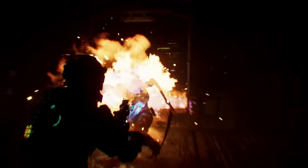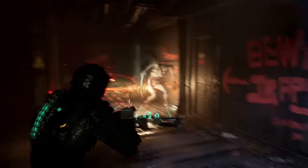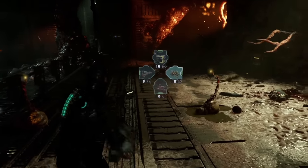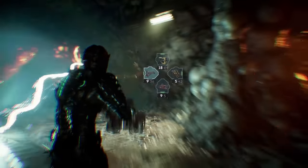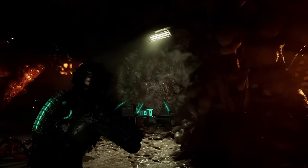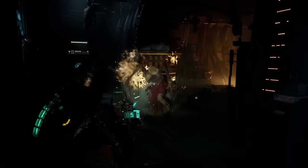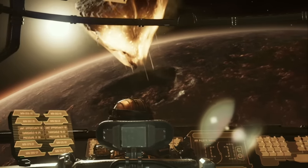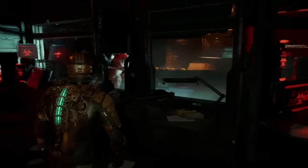To quickly go over our rankings: in the S+ tier we have the Line Gun; in S, Stasis; in A, the Plasma Cutter, Ripper, and Contact Beam; in B, Kinesis and the Force Gun; C, the Flamethrower; and lastly in D for Do Not Use, the Pulse Rifle. The best general loadout for us was the Plasma Cutter, Line Gun, Contact Beam, and Force Gun — generally those four in a group are pretty unstoppable. If you disagree and have a different opinion on our rankings, comment below! Thank you so much for watching, remember to like and subscribe if you haven't, and check in every week for new uploads.